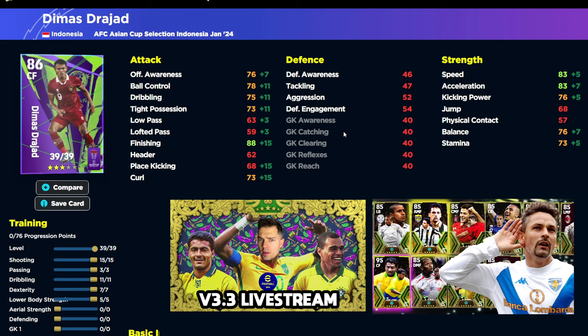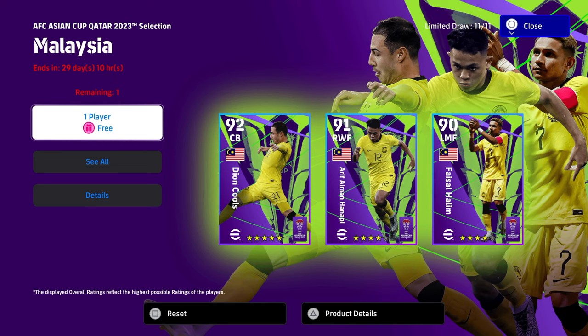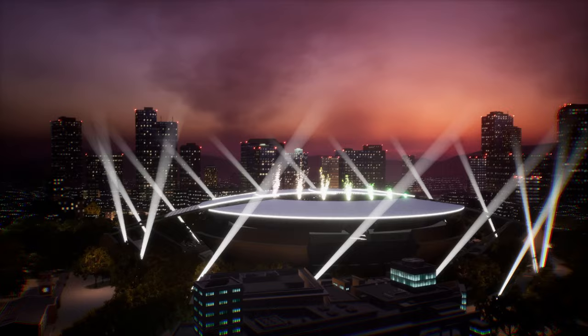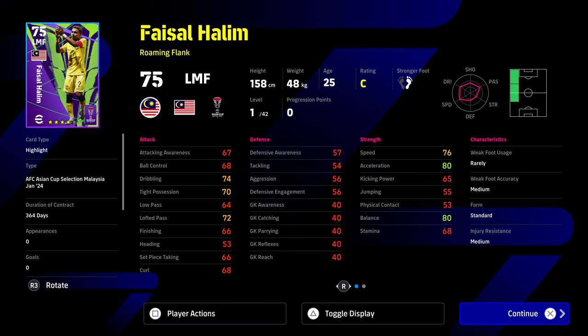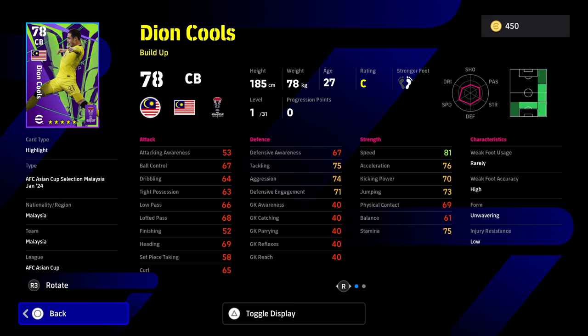Next up we have Malaysia, and there's one absolute beast in this. I'll open the pack first — I want Dion Cools, he is an absolute beast. We don't get him; we get Halim as a left midfielder. You have the same issues with a lot of these cards. But Dion Cools is a monster — look at his stats. He's a build-up CB with a base starting stat of 81 speed and unwavering form. He doesn't have a face in game but his stats are ridiculous.